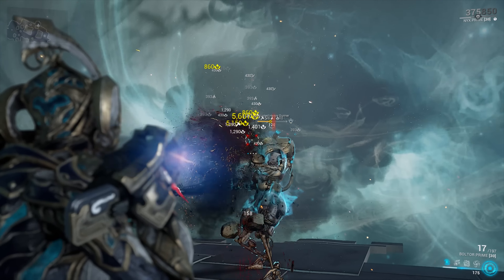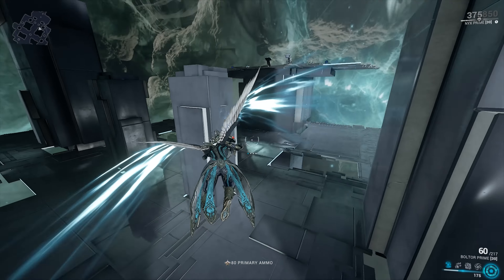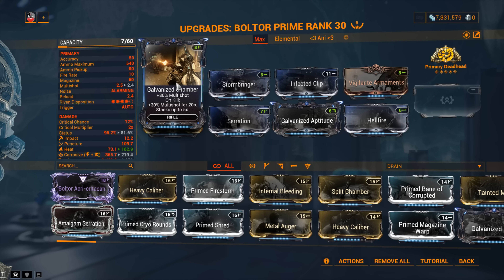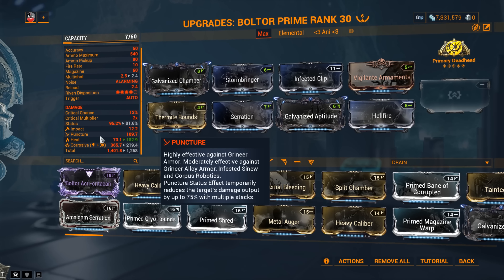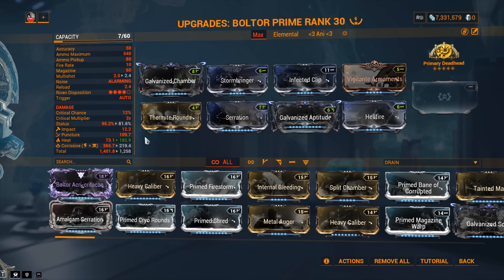Now let's say you fantastic people have more than a basic setup — you've got prime mods, galvanized mods, essentially the works, maybe even a Riven. Obviously Galvanized Chamber is a no-brainer, and Galvanized Aptitude helps the weapon a whole lot. The more status types on your weapon, the more damage Aptitude is going to be dealing — fantastic. We've got the same 90% mods and Thermite Rounds, so on the weapon we still have Corrosive, Puncture, and Impact — that's already four elemental types for Galvanized Aptitude.